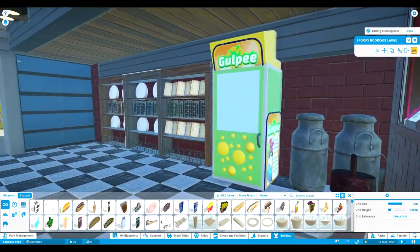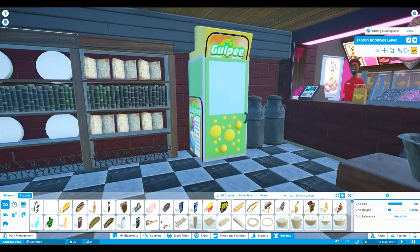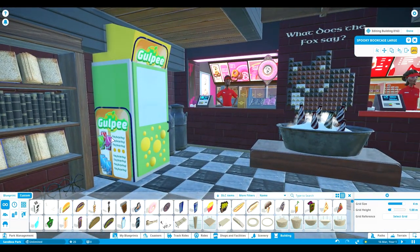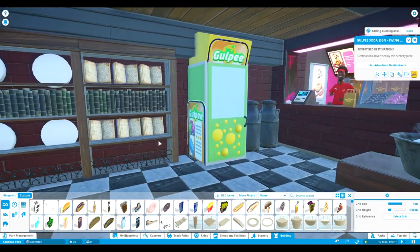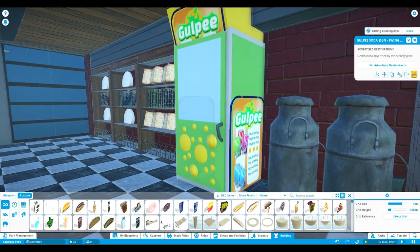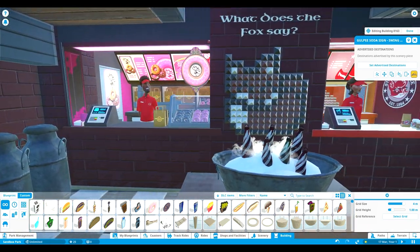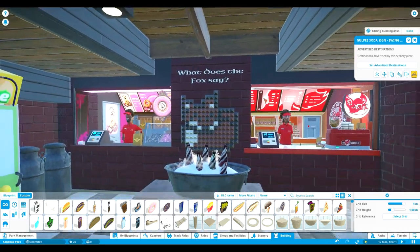A Goopy Energy vending machine - are you kidding me? Wow, it's so smart to use these signs at the side. Oh yeah, really well done. Oh hello - what does the fox say?